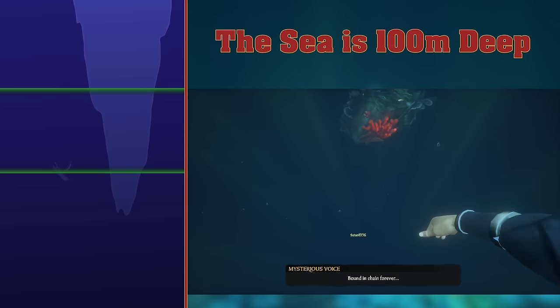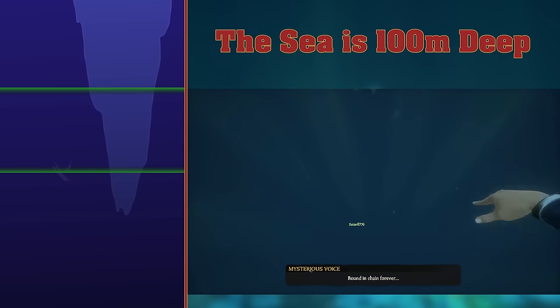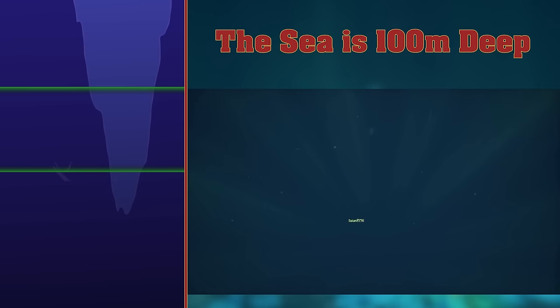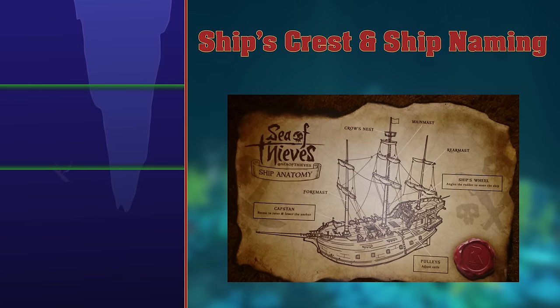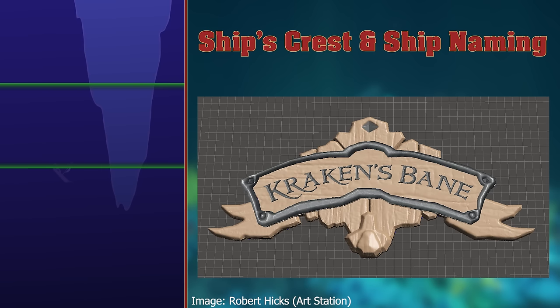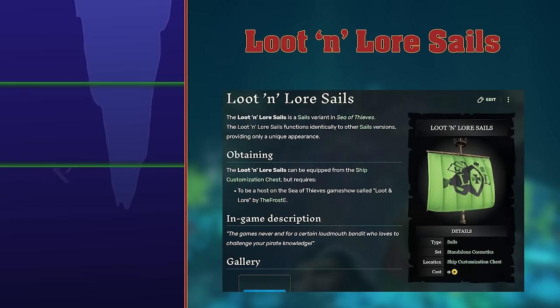Perhaps the bottom of the sea in these areas is 100 meters down, which would imply the entire sea has this depth. Ship's Crest and Ship Naming. Many players want a ship naming system to be added. The ship name can be placed somewhere on the hull, or above the door to the captain's quarters on a galleon. Many also want to be able to make a ship's crest. Loot and Lore Sails. The Loot and Lore Sails can be equipped from the ship customisation chest, but requires being a host on the Sea of Thieves game show called Loot and Lore by the Frosty. Not too difficult to get then.